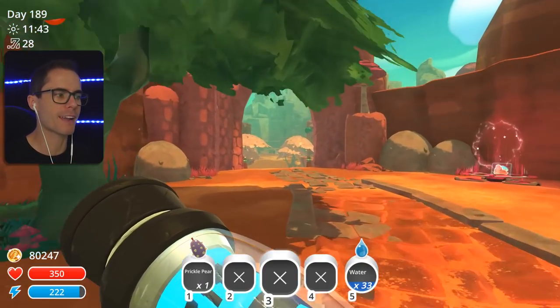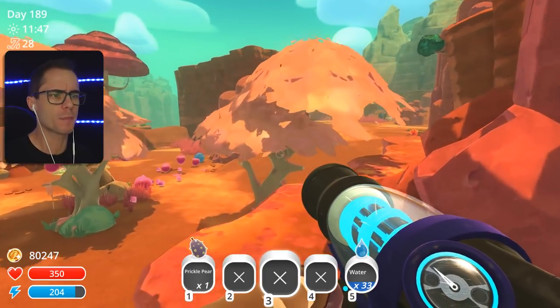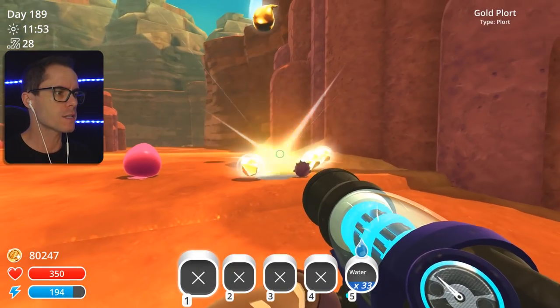How's it going, everybody? My name is Finbier, and we're back. We're playing some Slime Rancher. Today, we're going to be finding the Party Gordo, like always. Alright, that's what we're doing now. That's going to be the video.